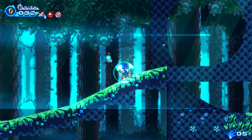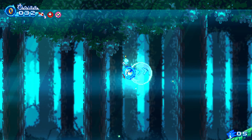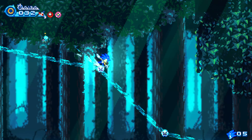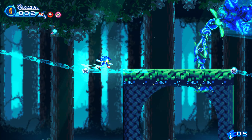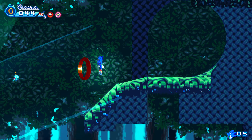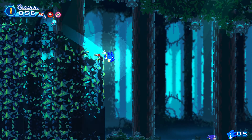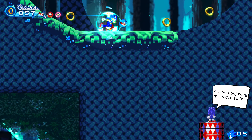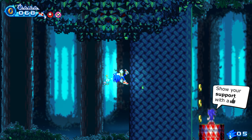I'll take it — electric shield! Hold on, I forgot — it's not a double jump. This will help. All those rings — oh, we're not gonna make it... nice! And the fact that you can utilize the wisps and the chao as well.